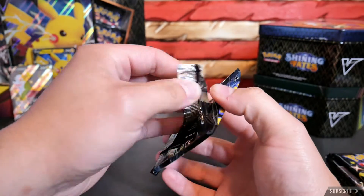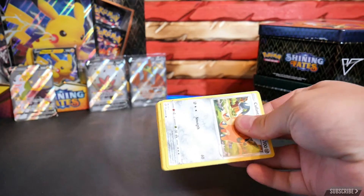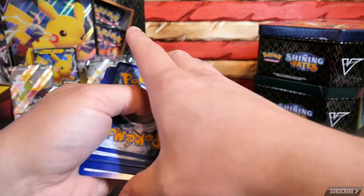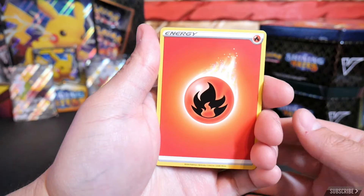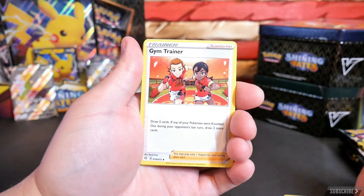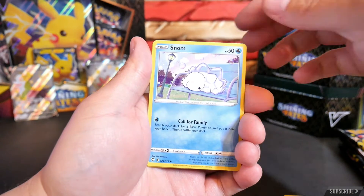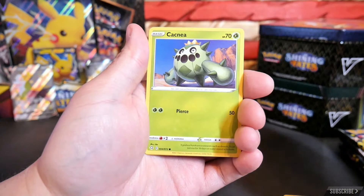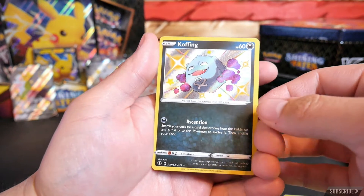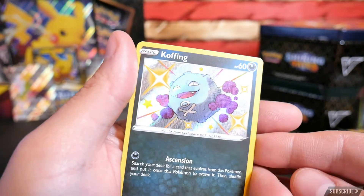First pack magic here. Pulling through: Energy, Yellow Towel, Tropius, Gym Trainer, Coupant, Spinarak, Snom, Coughing, Cacnea. Starting off strong — Coughing baby shiny! Super excited about that one. Number 076. The way that just shines — super sweet.